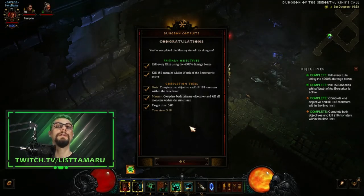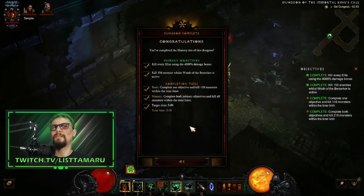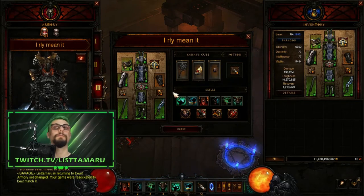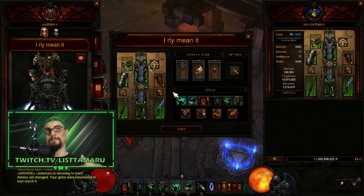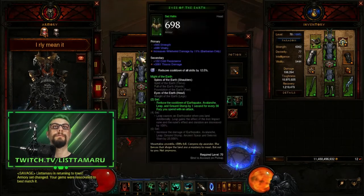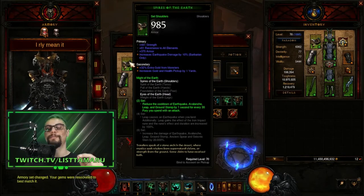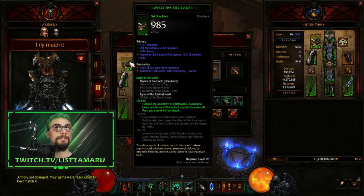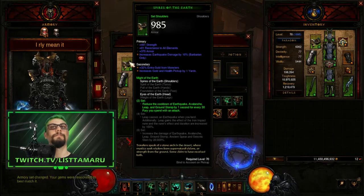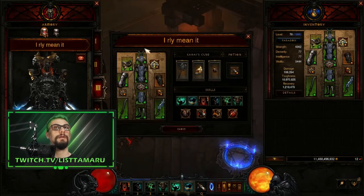Now let's check on how the super mega easy mode goes. What I did was take two Might of the Earth pieces, which gives even better cooldown reduction for Earthquake — specifically it gives Earthquake, Avalanche, Leap, and Ground Stomp reduction. I only want Earthquake: for every 30 fury I spend, which happens every other second, I'm getting some cooldown reduction out of that too.